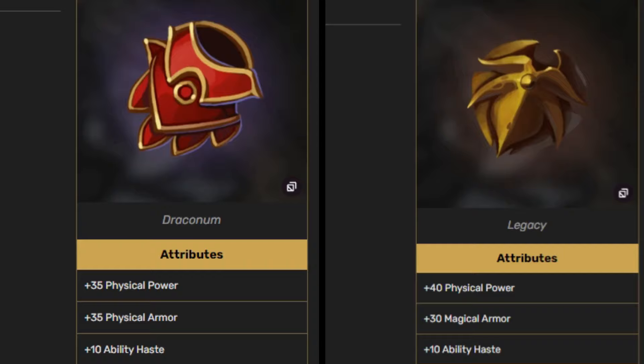The next card is situational as well. If you're fighting someone who deals a lot of physical damage, you want the one on the left — Draconum I think. If your opponent does a lot of magical damage, you want the one on the right, which is a magical armor card. Honestly it wouldn't hurt to get both if you're struggling, but I think only one is needed.